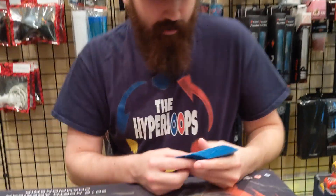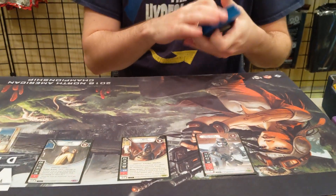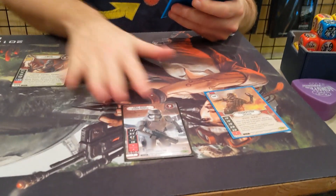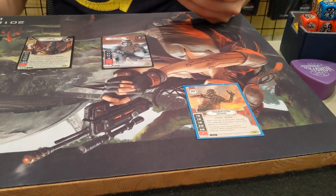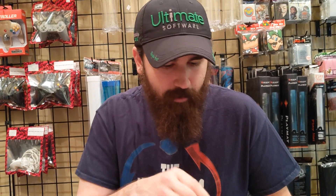So what all do we have in the deck? We can start with the upgrade and support package. There's a couple utility things — a one-of Frag Grenade. That was mainly for playing for the Watto power action; it's just a 5-out-of-6 to generate a resource every round. It was cute and okay, but this would probably be one of the first cuts after the tournament. It's really hard to keep in the mulligan.